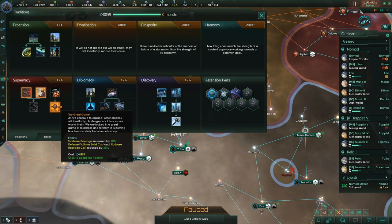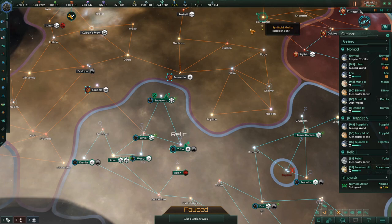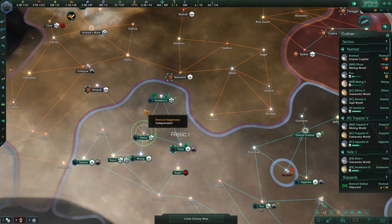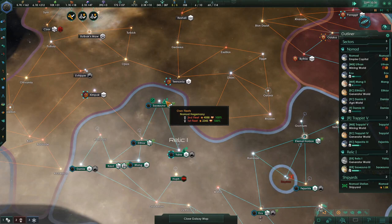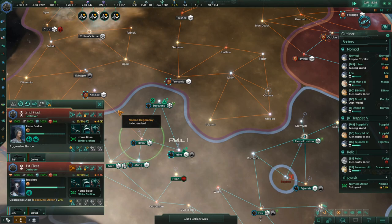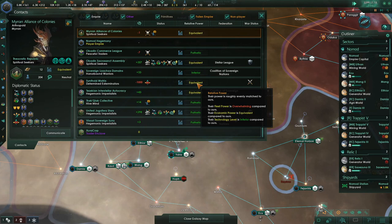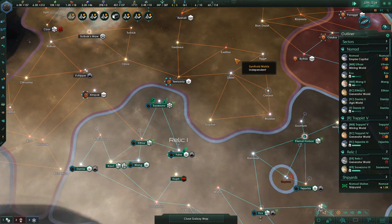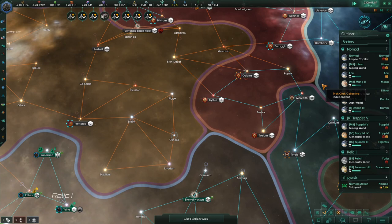Now we can either pick starbase damage increased by 20%, and actually I'm going to choose that instead of the other two options. The reason is that right now our biggest enemy is the Synthoid Matrix, and we have this one choke point with this starbase. I can tell them to upgrade all platforms. I very much want this to be a good defense in case these guys decide to attack us — because their fleet power is still overwhelming compared to us. You want to check when they're at war with other people — if you watch them go from overwhelming to pathetic, it means the enemies they're fighting crushed their fleets, and that's a chance for you to sneak in and do some damage.